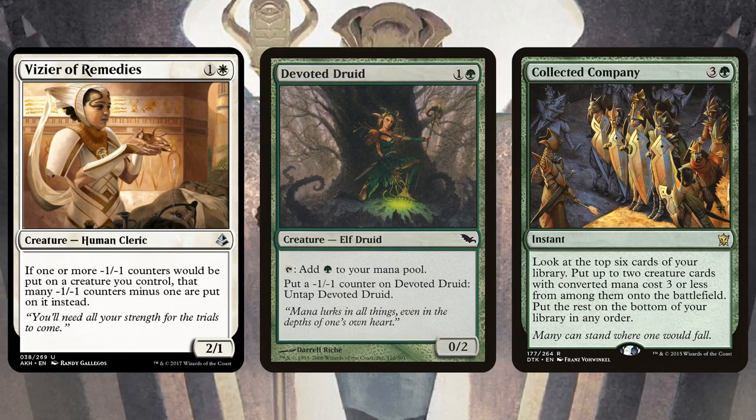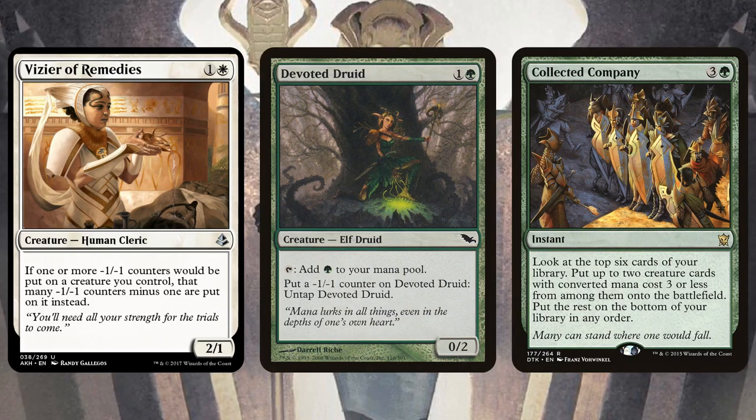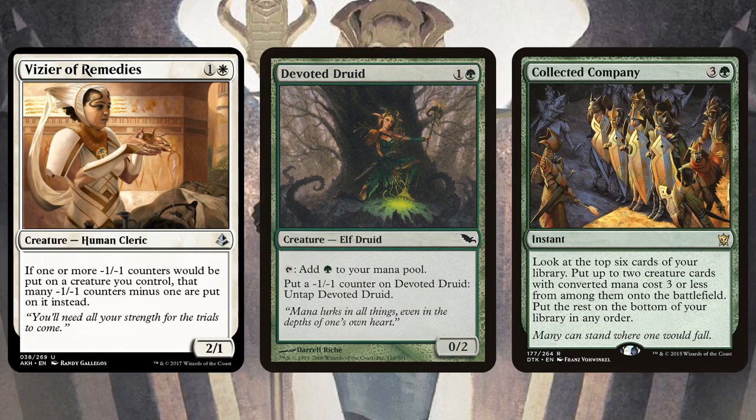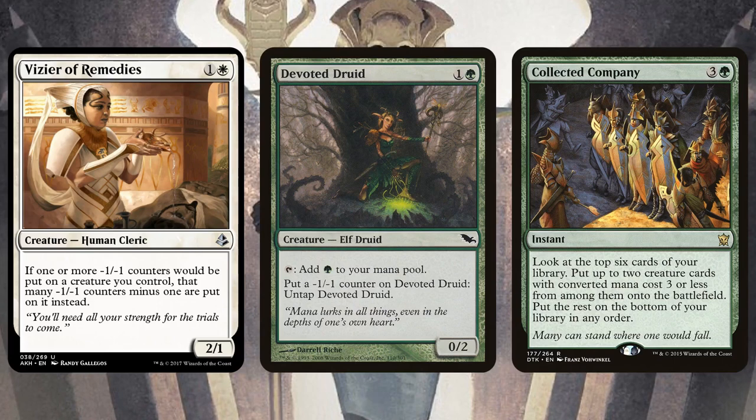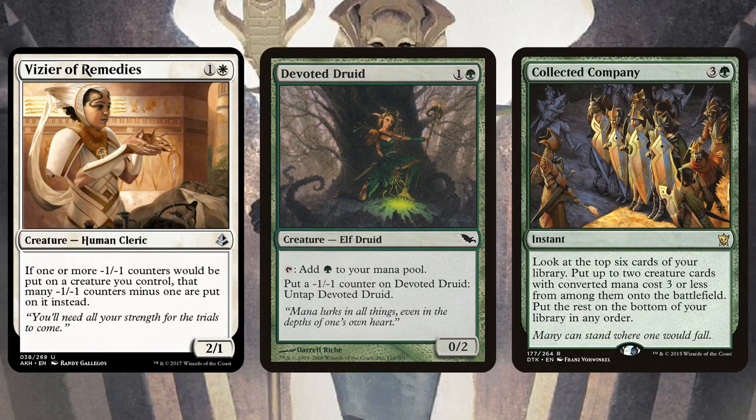I figured it out — we're going to do Amonkhet.dec. You'll have this combo. You'll have Rhonas as your finisher — use infinite mana to pump one of your dorks to infinity. You can have Manglehorns in there to disrupt the opponent. Gideon to keep you alive. Like, here we go — we just built Green-White Collected Company Amonkhet! That sounds like a future Against the Odds — Amonkhet block constructed in Modern.